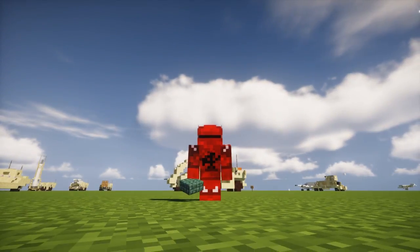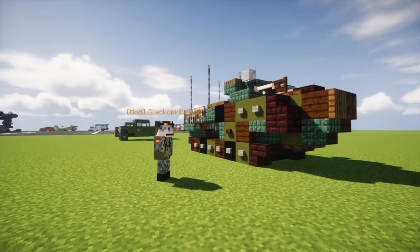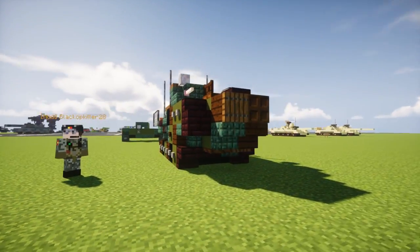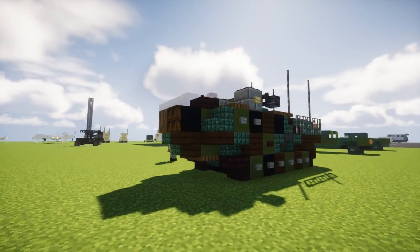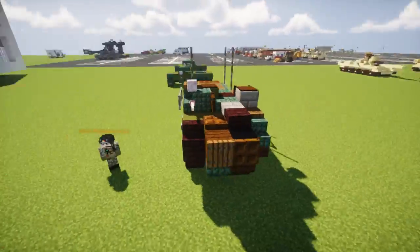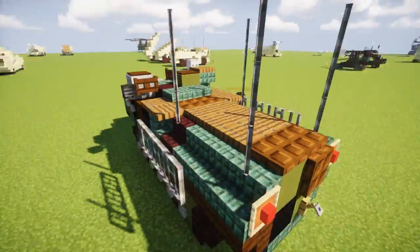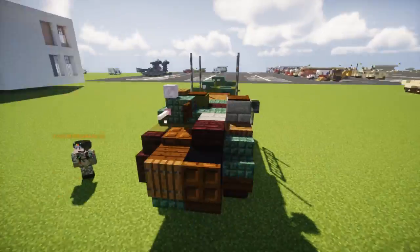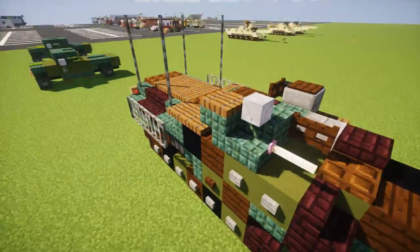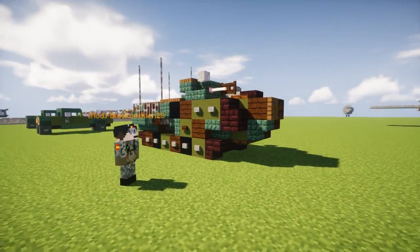Hey, what's up guys, it's Crafty Fox of Minecraft Multiforce and I'm here with Montez and we are making the AAV-7 Assault Amphibious Vehicle. This is used by the U.S. Marine Corps to travel to the beaches from their ships. I got to see one of these in real life on the USS New York, which is the San Antonio class. And Montez says he has been in the gunner's seat of one. Let's get started on this build.